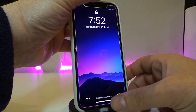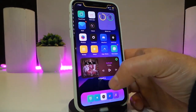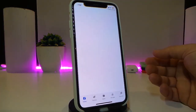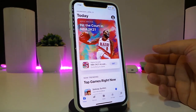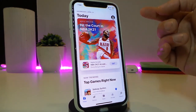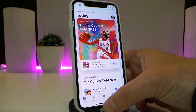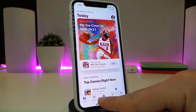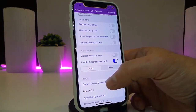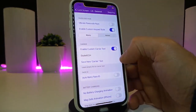Instead of 'Swipe Up to Unlock' you can put any custom name. From the home screen you can run one of your applications — for example the App Store. In the status bar you can move or remove items like your carrier and time, add stuff, and change the UI setup at the bottom.